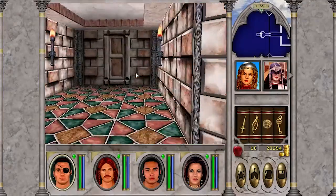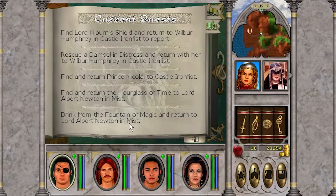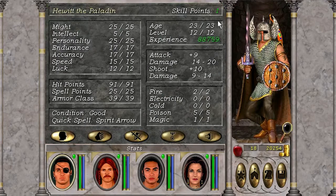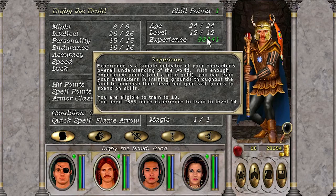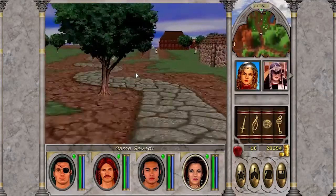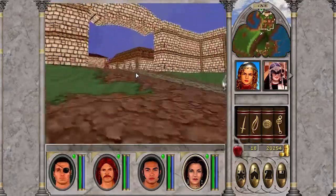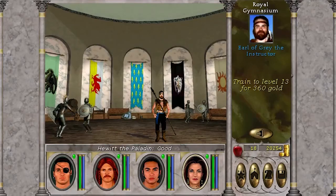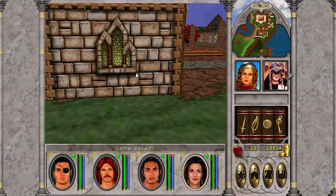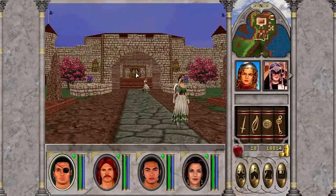I should talk about the loot we just found. There were some nice gauntlets and a few other items of gear. We also found a thing called the Chime of Harmony, and that is a quest hand-in back in New Sorpigal — we'll do that next episode. We also found a second room with 5,000 gold in it, which is a very nice haul, and everyone's leveled up to level 13. We can train them up. That's just about it for the runtime of this episode — I'll be back with more Might and Magic after the first episode of Retro Histories is out. Thanks very much for watching, and I'll see you then.